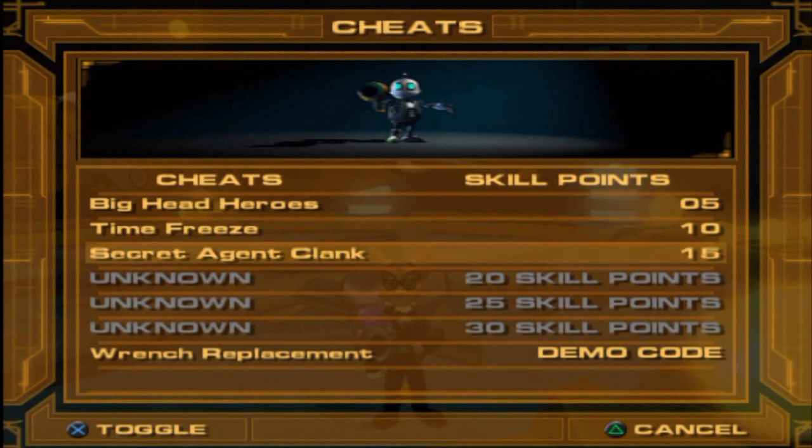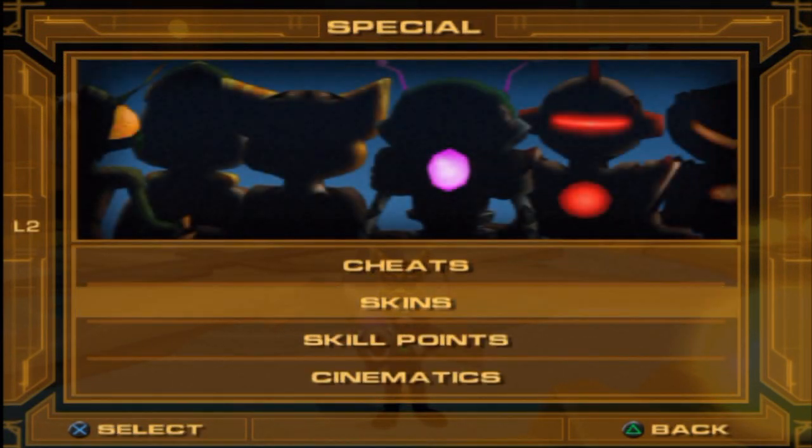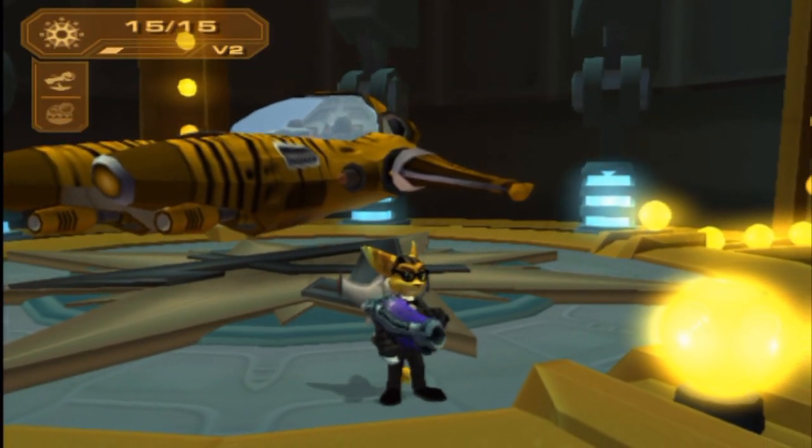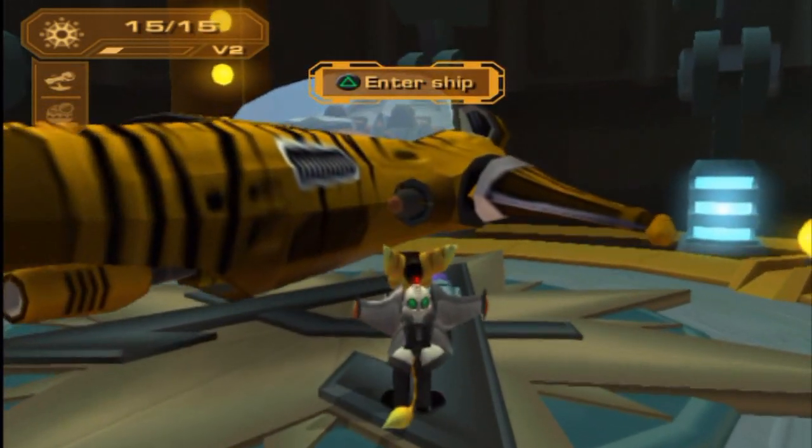Like the wrench replacement thing, which some people said would have made the wrench-only boss fight against Scorpio a lot easier. But again, I don't like advantageous cheats. So what I was wanting to activate was the Secret Agent Clank alternate skin, which isn't really a cheat — it's more or less just an alternate skin, just like the ones you buy with the titanium bolts. We have the Ratchet Tuxedo and the Clank Tuxedo — matching set.